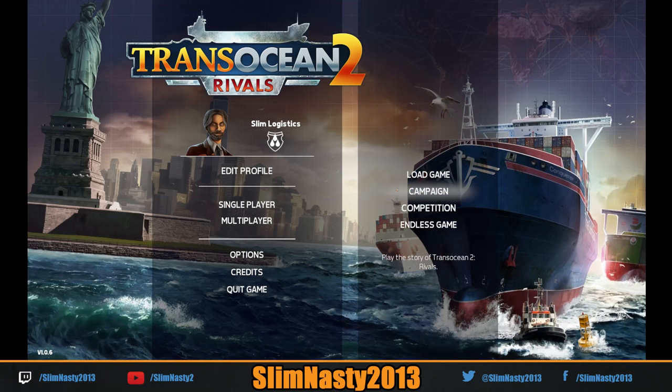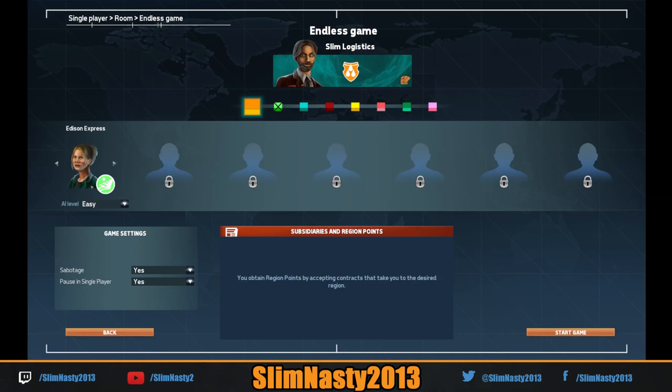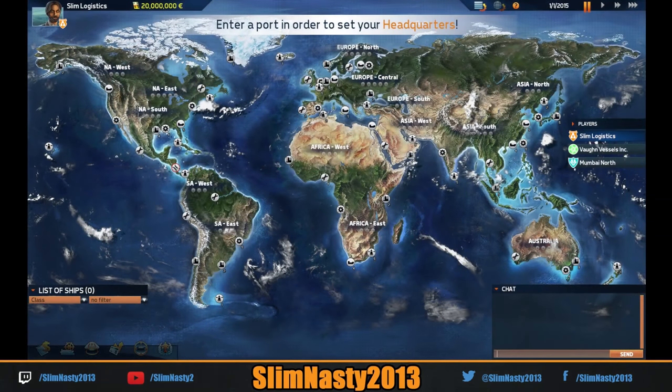They've done it. They've also added a pause function, which you can enable in single player — yes, I want that. We can pick different opponents. We'll do two opponents on easy, and I'm going to turn sabotage off because I find it irritating. Pause is on. Here we go — here's the map. Enter a port to get started.